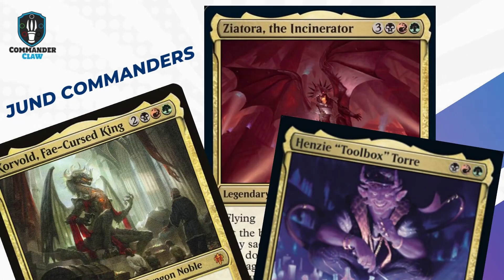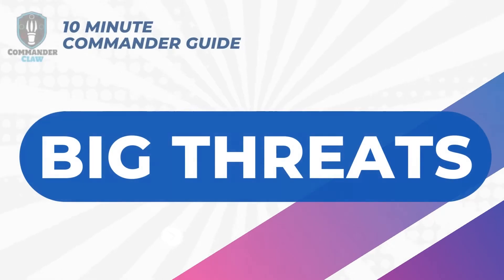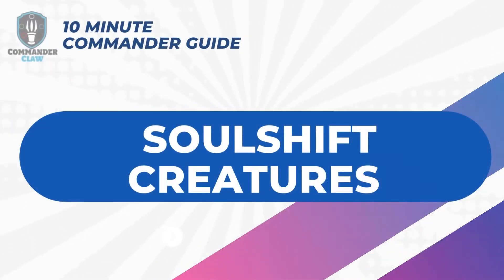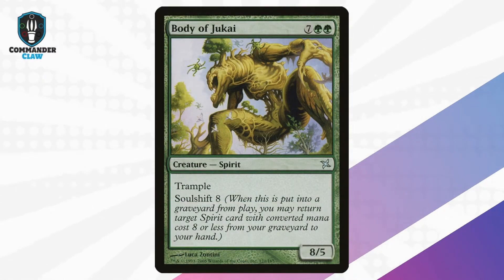Before we move on to the top Soul Shift cards, this mechanic works well in Jund decks because Jund decks often go topdeck mode and wait to draw the next big threat. If you have creatures that return creatures to your hand, they act as pseudo-reanimate cards.